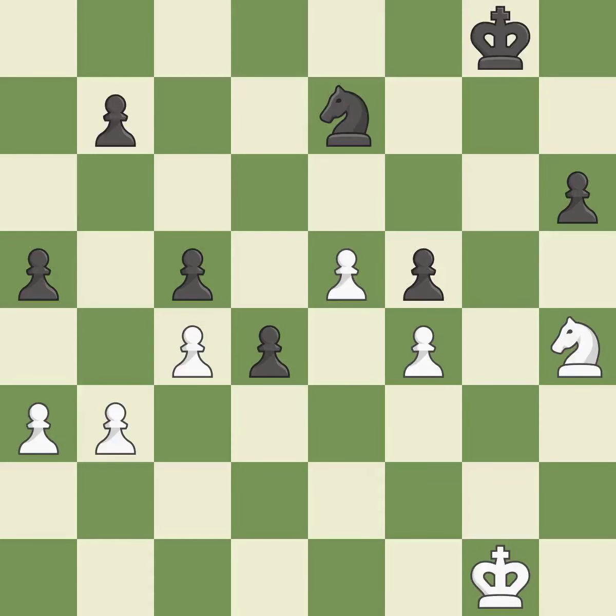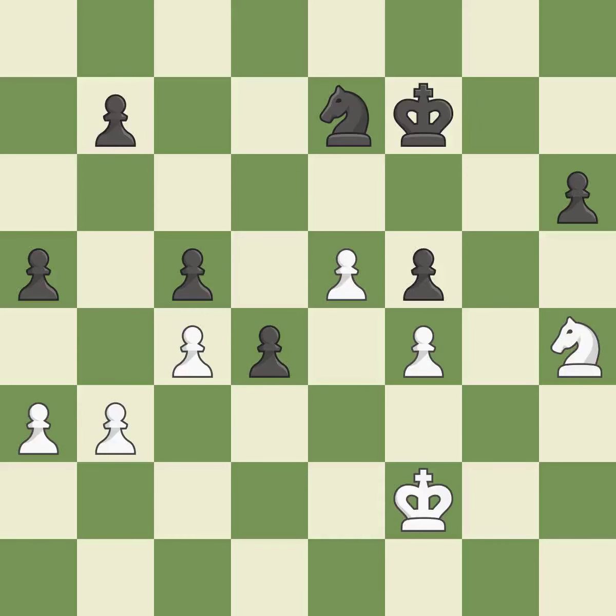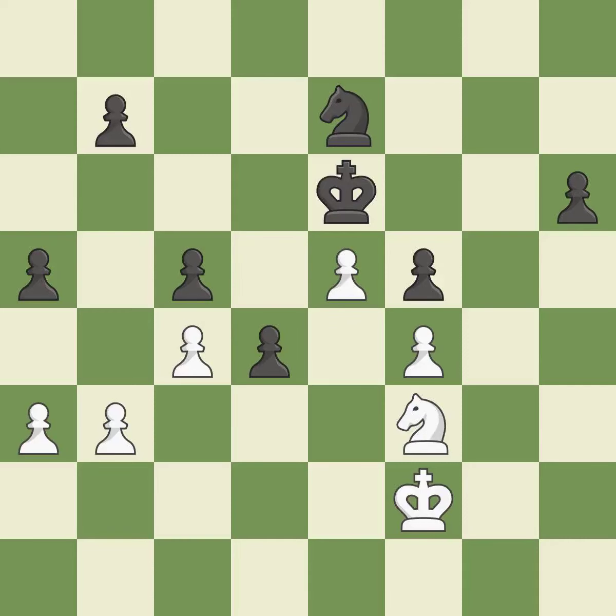This defends the attacked pawn — it is best. By moving it from the back rank, this activates the king in the end game — that's good. By moving it from the back rank, this activates the king in the end game — it is quite good. That is a regrettable error — it is incorrect. This misses a chance to pose a pawn-winning threat — that falls flat.